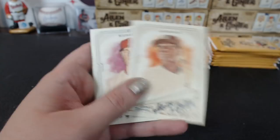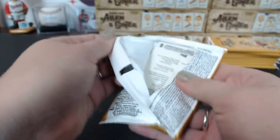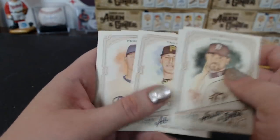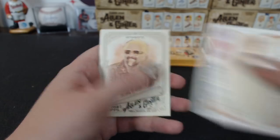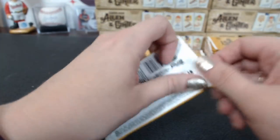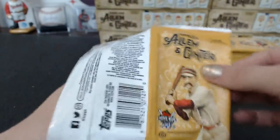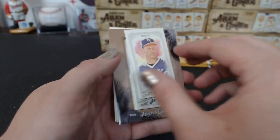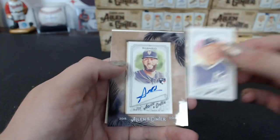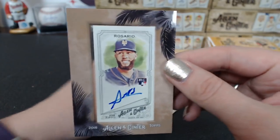Bagwell, Allen and Ginter back. Maven mini. Okay, we are overdue for some non-baseball hits. Hamilton, black bordered. We're not lighting up the randoms at this point. I think it's weird that the packs don't match the boxes. It's not coming off there — why are you stuck together?